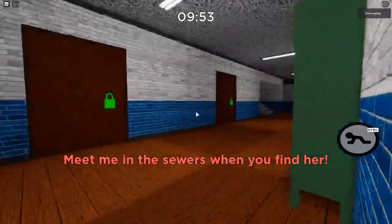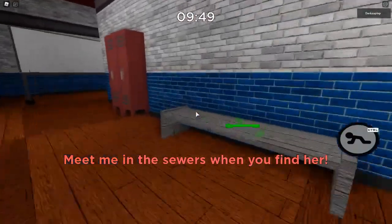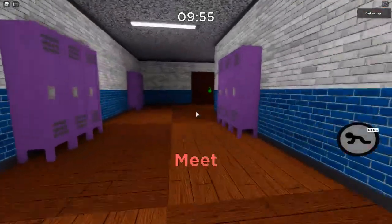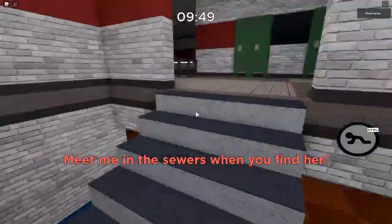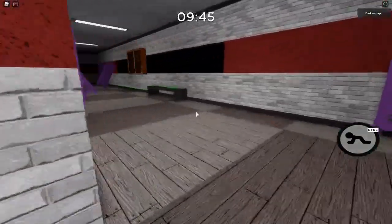We're now moving on to the green key. The green key has three spawns in total. The first one is right over here on this bench in the hole. The second spawn is actually upstairs on the second floor — if you just go upstairs the same way I do, it will be in the back in the hole on this bench over here.